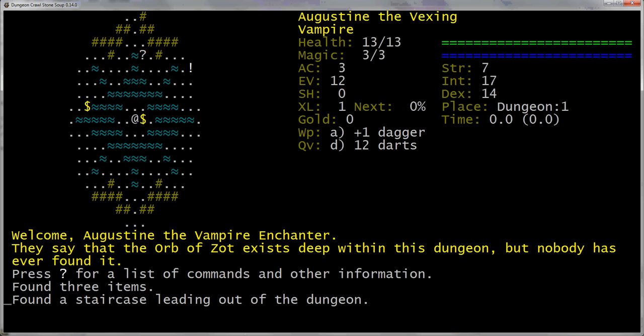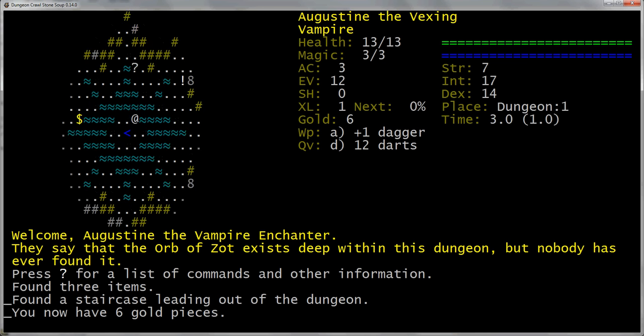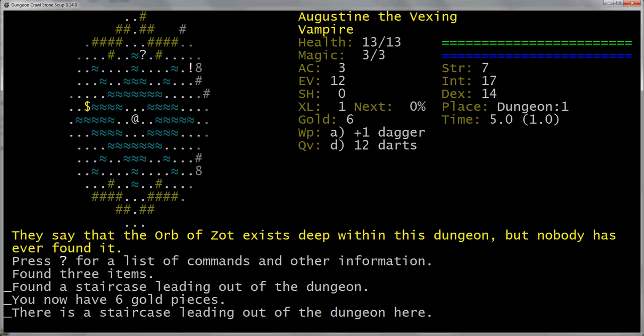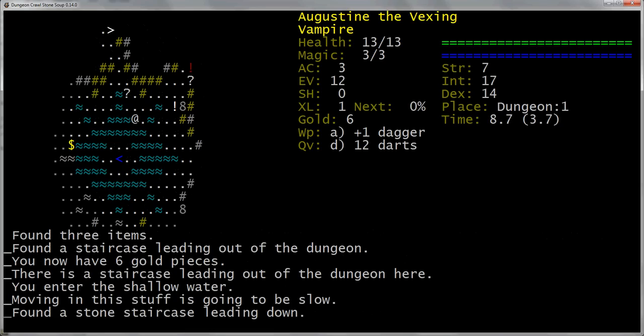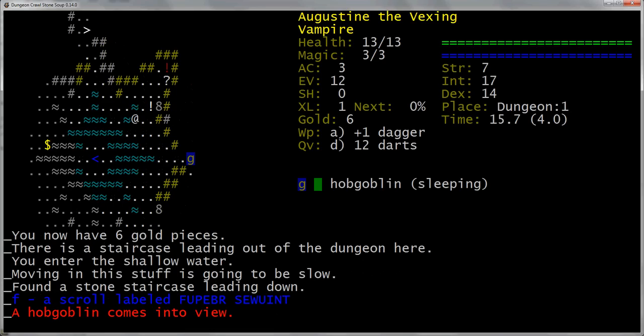That's basically how it works. I can move around — I picked up those six gold pieces doing that. One thing that we'll be doing a lot in this game is auto-exploring by pressing the O button, which is definitely the most efficient way to play. It's part of the reason this game is so fun and addictive — it takes a lot of the grindiness out of a game like NetHack. Modern conveniences with all the fun.